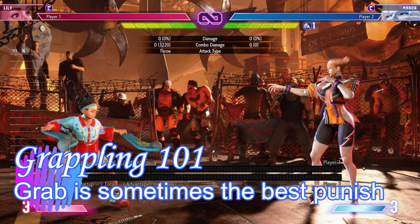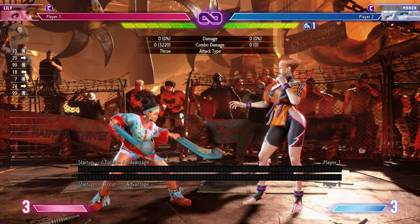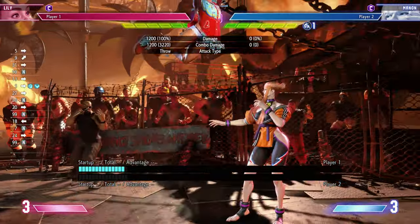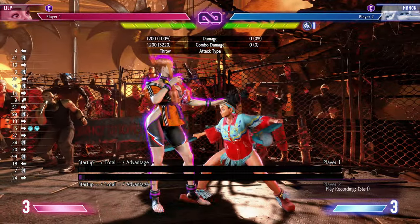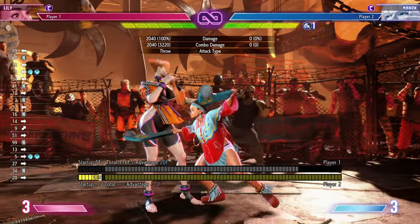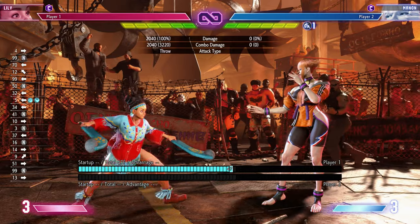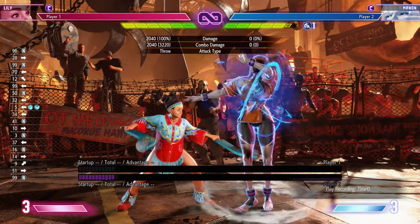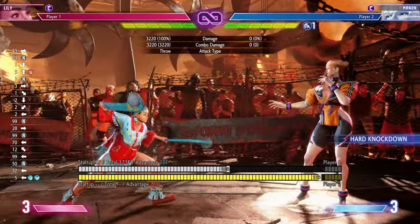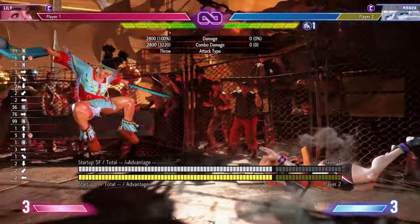Now let's talk about throws and punish counters. All throws and normals get a massive damage boost if they're a punish counter. Normally a regular throw for most of the cast is 1,200 damage, and if you catch someone with a punish counter it's going to be over 2,000 damage — that's a significant boost. Command grabs do not gain that same level of boost, but they still gain a boost. For example, heavy Mexican Typhoon is 3,200 damage; normally it would be 2,800.